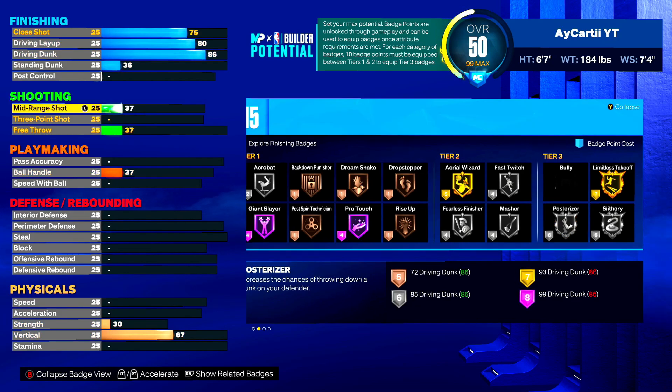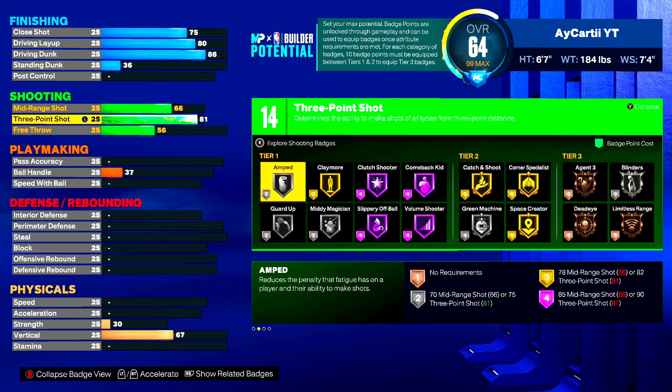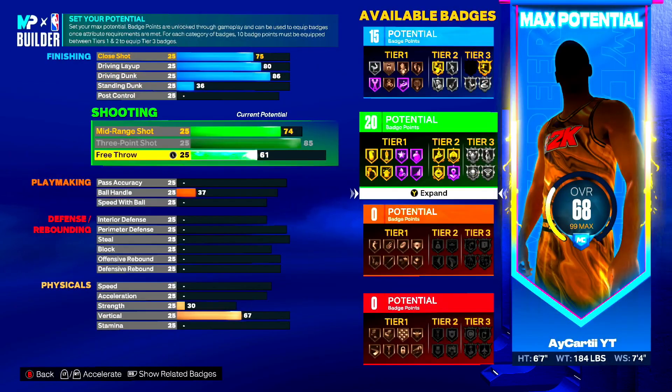For shooting, we max the three-pointer at 85 to get limitless range on silver. Mid-range goes up to 74 to hit that 20th shooting badge. Free throw we put up to 61 to get this build to 99 overall. That gives us 15 finishing and 20 shooting badges.